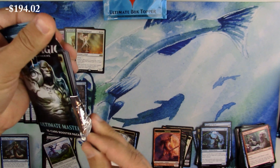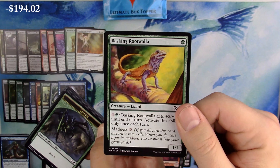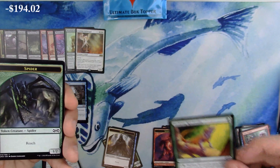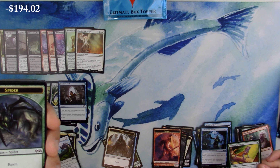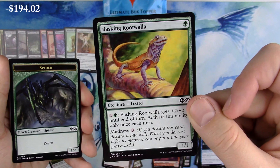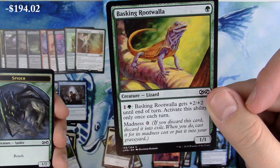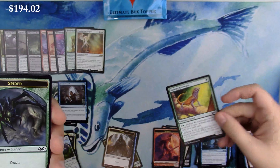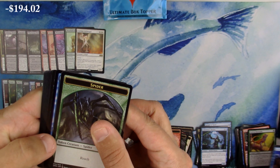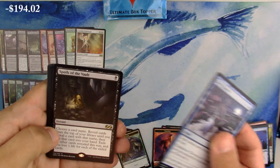Spider Spawning, Laboratory Maniac, and Boar Umbra - very relevant in competitive EDH. Side note: Basking Rootwalla and Wild Mongrel are both in this set - that was one of the big standard combos when I started playing. My very first ever tournament deck was Red Green Basking with Lava Axe. Next pack: a Spider, Foil Defy Gravity, and the rare is Spoils of the Vault - that's a miss.